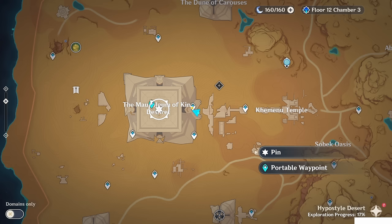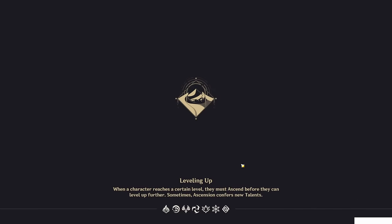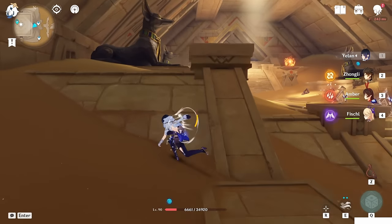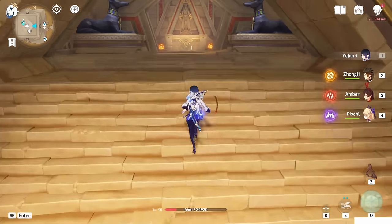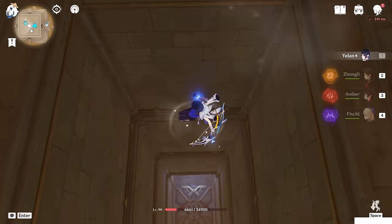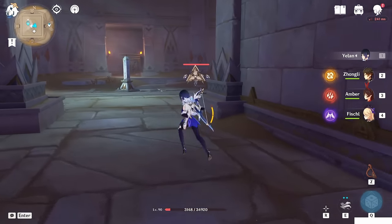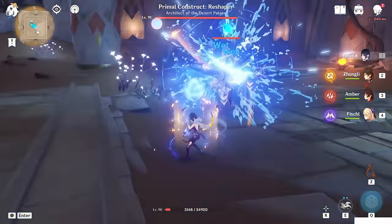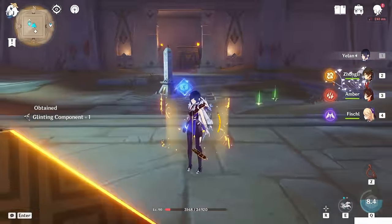Now the last one remains — it's this one at the center here. How to reach this point: you have to teleport to this teleport waypoint. From here you have to go inside the big pyramid again. The first time you came here, the gate was just closed. But after you complete Dual Evidence — Old Notes and New Friends — this place will be open. So you just have to drop down. Once you're downside, it's just here. Feed them and you will get the last Glinting Component. Really nice — now we have all five of them.